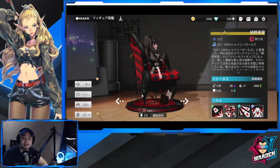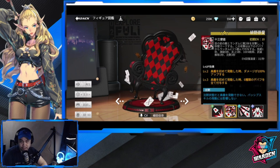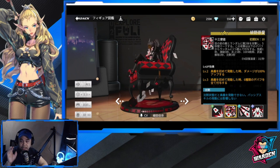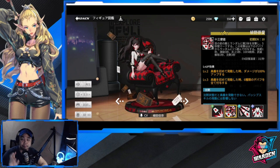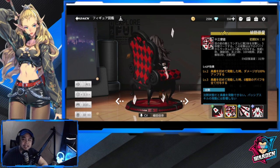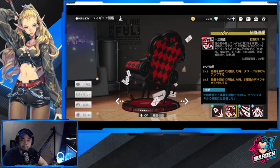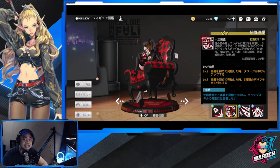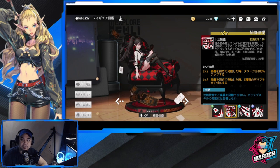Her basic attack increases normal damage, but her ultimate is kind of special: it attacks one enemy and two others randomly, applying debuffs — fainting, freezing, burning, minus 10 energy, disarm, and silence. When you level up this skill for the first time, all debuffs will be applied. Her passive gives enemies marked with ultimate debuffs additional damage, and it stacks up and increases her attack speed as well.